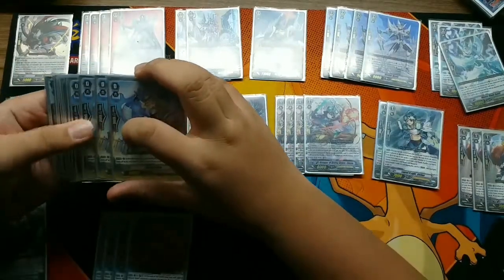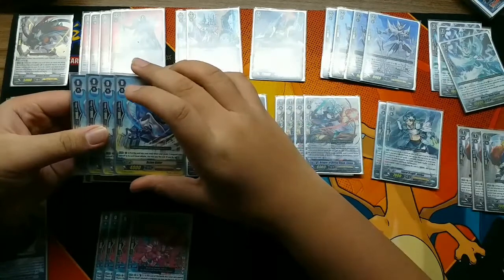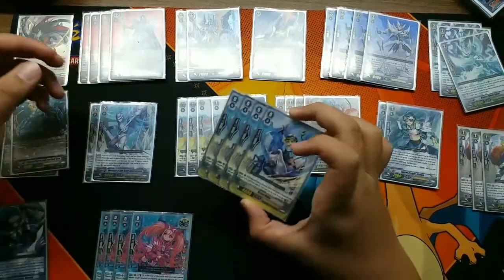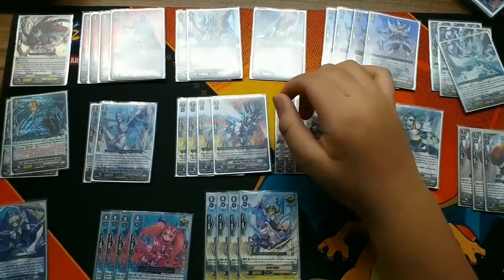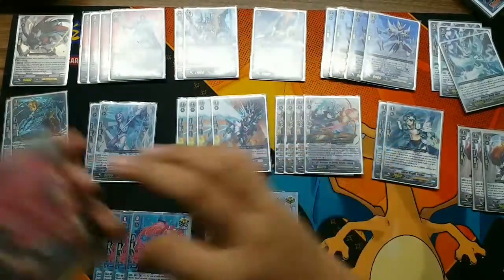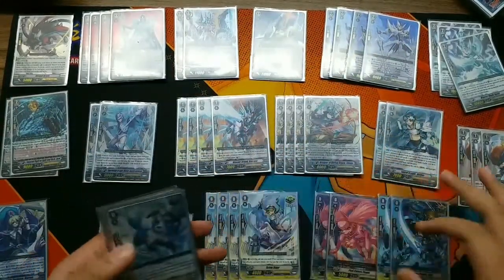Next, four Alfred crits. The skill is Forerunner: when your grade three vanguard with Alfred in the card name attacks, the cost is Counter Charge 2. It has to be grade three - it can't be a stride. Even though you have the stride as your vanguard, if you stride, you can't use this because it becomes grade four.